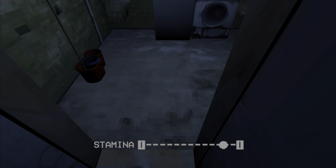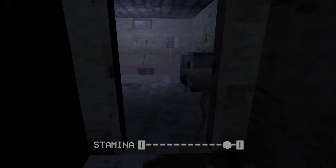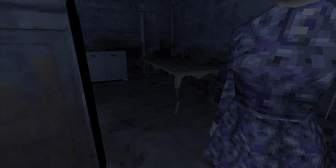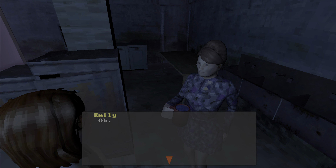Then head back down into the basement. You're going to talk to Dana — she's going to say she's thirsty, so we're going to head back upstairs. To the right there's a mug that you can grab and fill up with water. Grab the mug, go to the sink, fill it up with water. Then head directly back downstairs into the basement and give it to Dana. Make sure to mash whatever button gets the dialogue going — she'll give you a key.